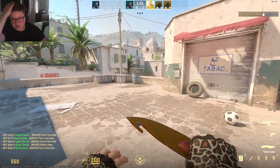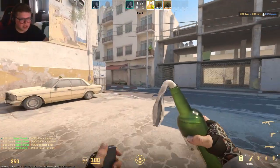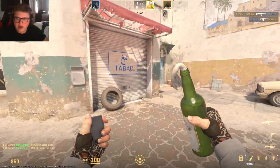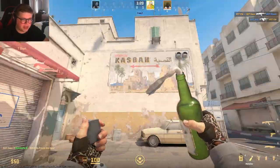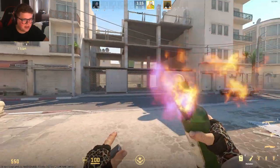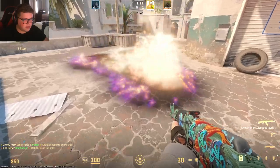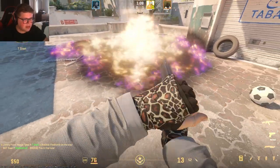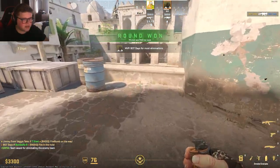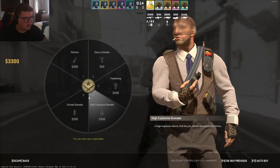Oh, that is fairly crispy. Let's check out the new nades - this is one thing I saw on their website. Look at that - inside of the molotov there's actual liquid physics! How sick is that? Let's see how it burns. I feel like it's going to be much easier to tell where it ends and starts, which is pretty cool.